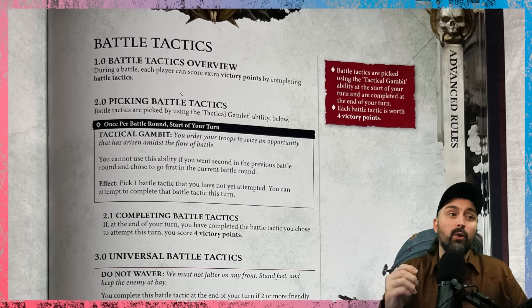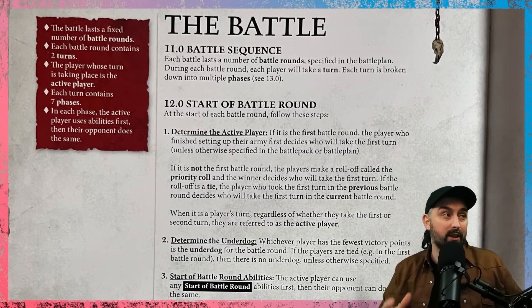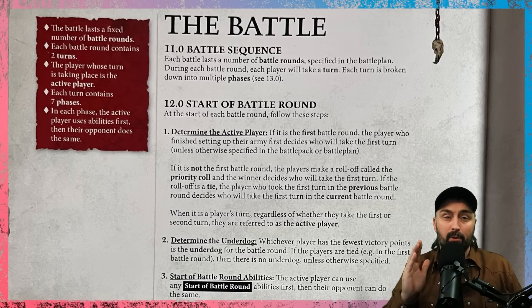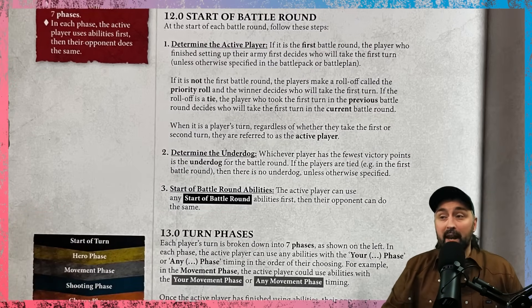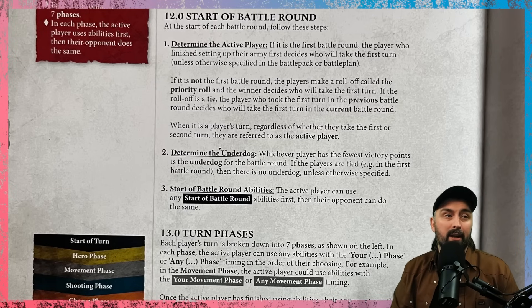If you went last in the previous turn, won the priority roll, and choose to go again, this is called the double turn. If you take a double turn you are not allowed to choose a battle tactic, giving up the chance to score four points. It might still be worth it to destroy enemy units and stop them scoring. After the first battle round, whichever player has the fewest victory points is the underdog for that round, and the underdog typically receives bonuses.